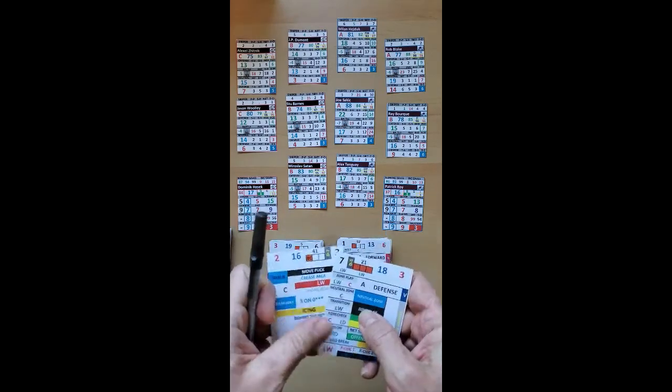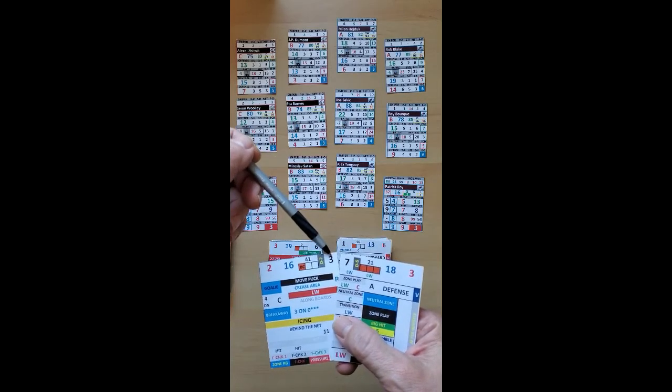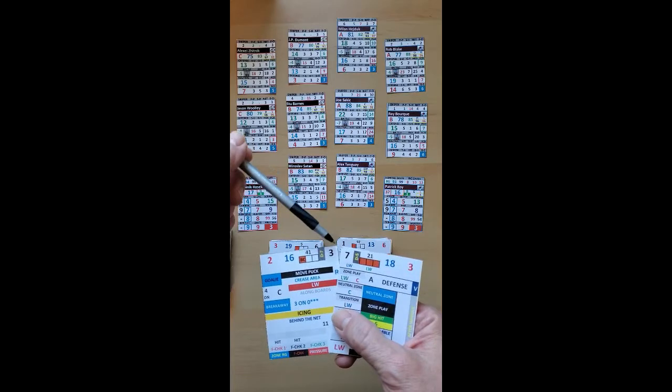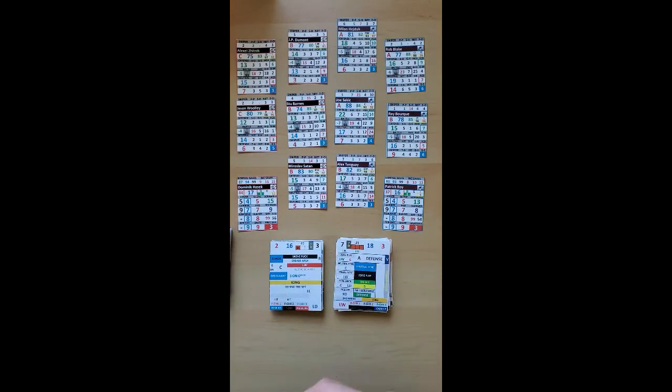The first thing you do is look at the 100-number on the card. You put these two together to get a number out of 100 — in this instance it's 37. If you get a number from 1 to 50, you're going to be doing a breakout procedure. If you get a number from 51 to 100, you're going to be doing a forecheck procedure.